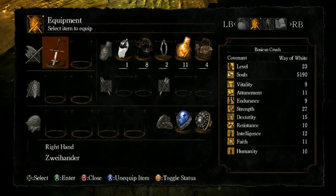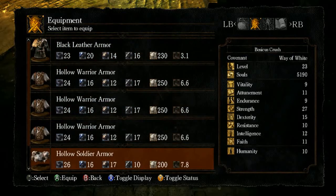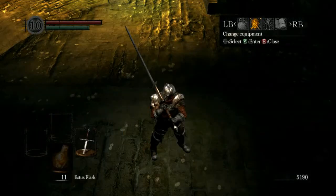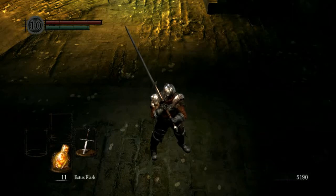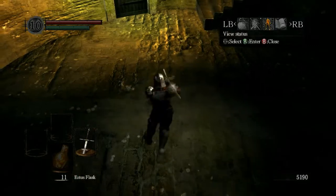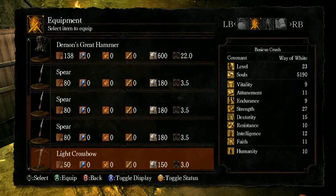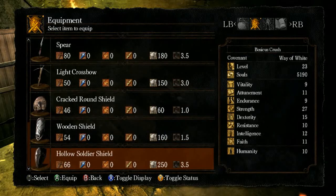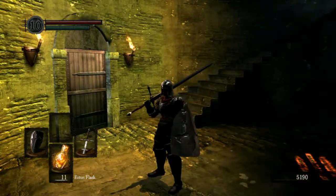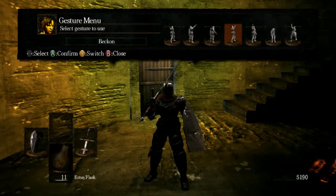Now I can put my pants back on. Let's get a hollow soldier's helmet. I can now also wear a slightly better armor — the hollow warrior armor — without it over-encumbering me, so now I can move at full speed. I got a shield to go with too. Alright, so now I am truly all equipped and ready to go. The next boss will be the Taurus Demon. I'll see you guys next time and thank you for watching. Bye.